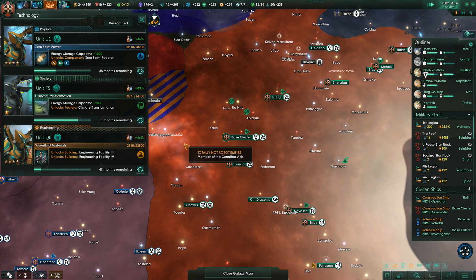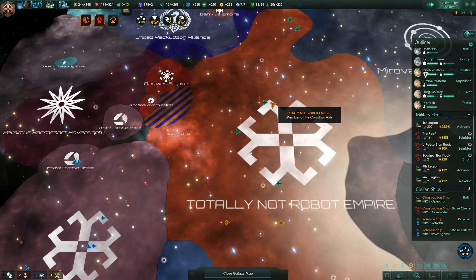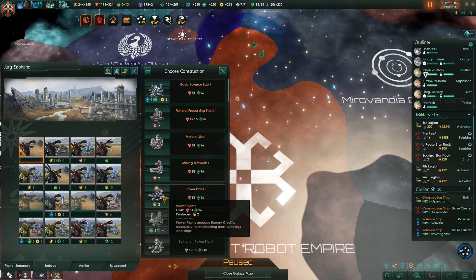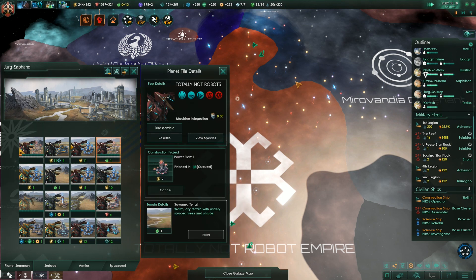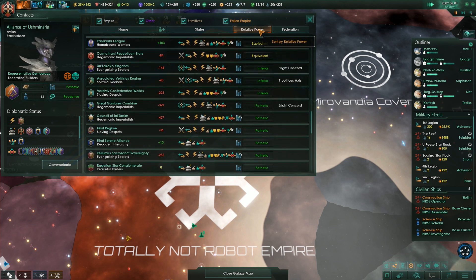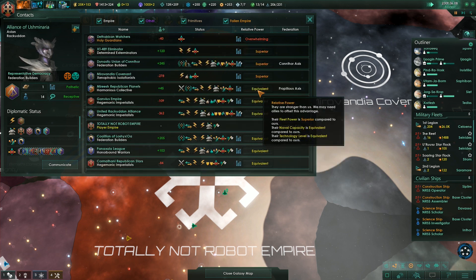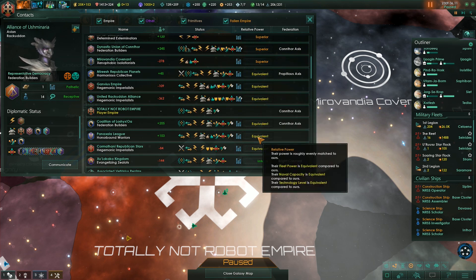Construction. Do we have any military techs coming up? Yeah, new reactor, but it's still a few years away. More new buildings needed — power plant, I guess. Sounds good, another power plant over here. Construction complete. Is anyone actually more advanced than we are, other than fallen empires? No, doesn't look like it. The most advanced AI has equivalent tech level — good to know.